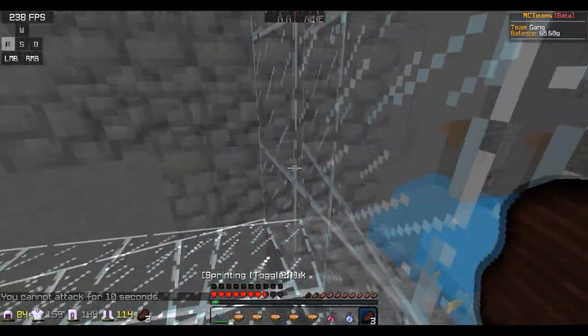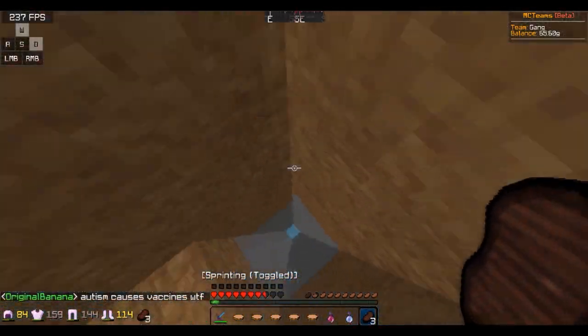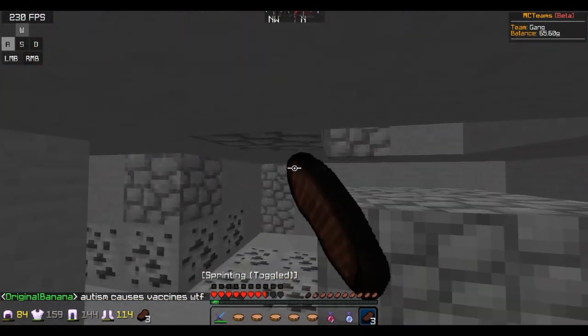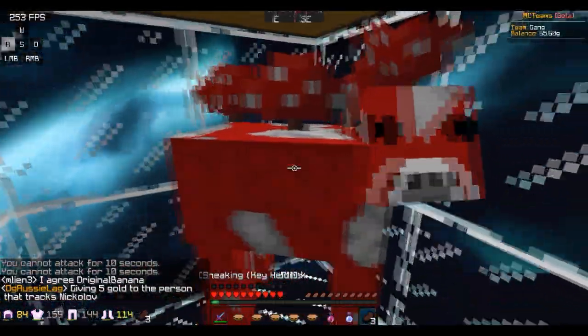And then we have our actual spawner — it's a triple, one zombie and two spider. Not that efficient, but it works for what we need right now. We'll probably upgrade in the future, who knows, but here's where you kill them. And like I said, this is a soup server, so we have a cow up in the sky where you can just refill your soup and then go out and PvP.